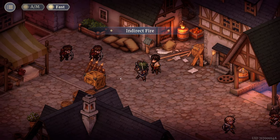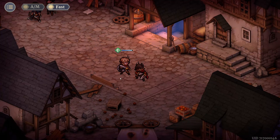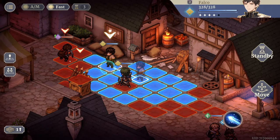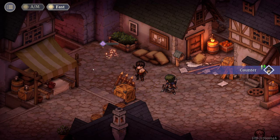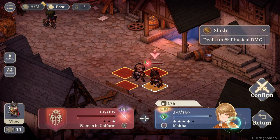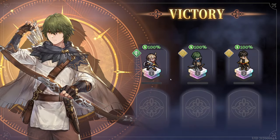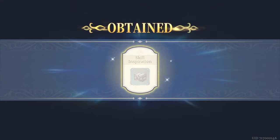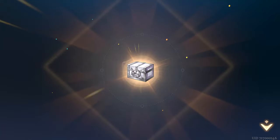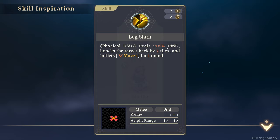They move two squares and I just took 19 damage — I don't think we're in trouble. I can't hit sideways from here, I have to move. Does it matter if I hit from the side? I feel like we could take all those archers out — I'm ahead in levels so it's fine. Skill inspiration obtained! A new skill unlocked: physical damage deals 120 damage, knocks the target back two tiles, and inflicts minus one movement for one round. Select 'Leg Slam.'